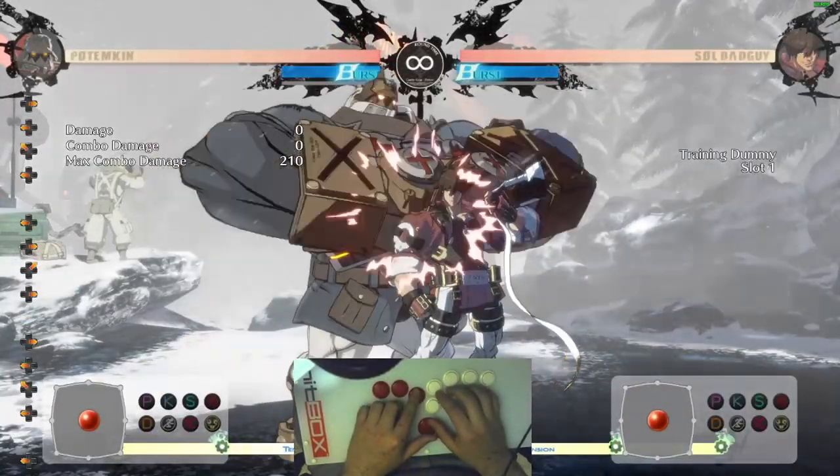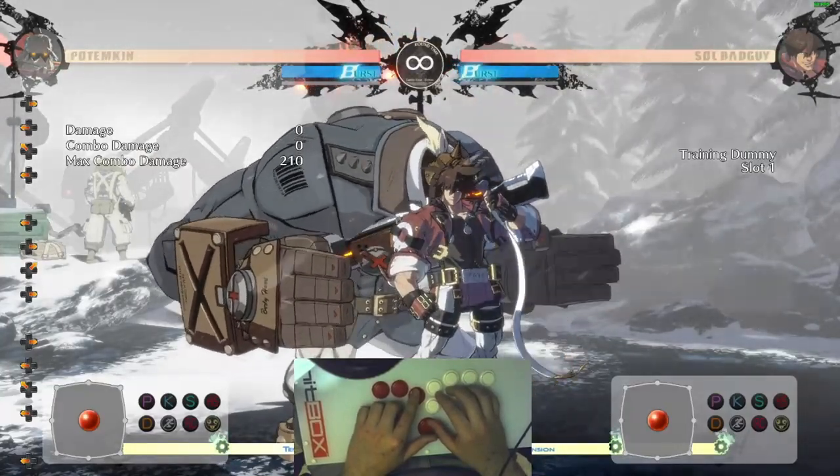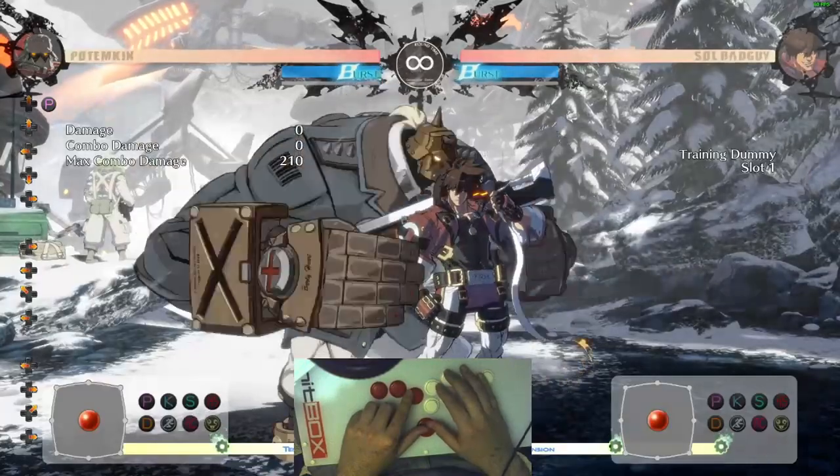The other thing I'm going to teach you is the 360 motion. This is exclusive to Potemkin and his Pot Buster. The command list says it is a half circle back-forward punch motion, but you can do a traditional 360 and it will also come out as well.